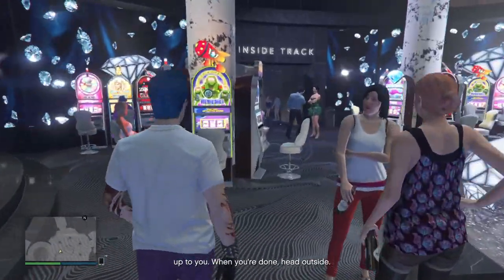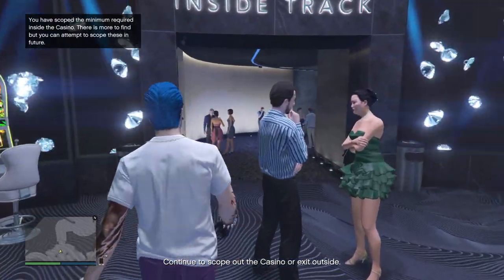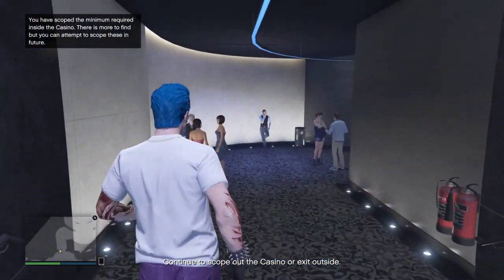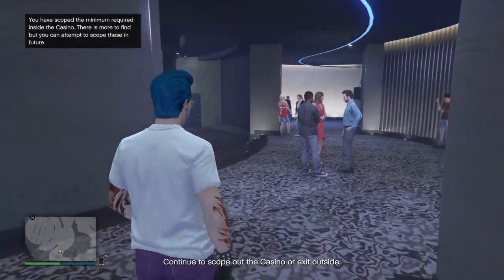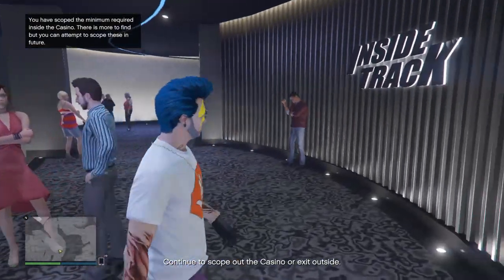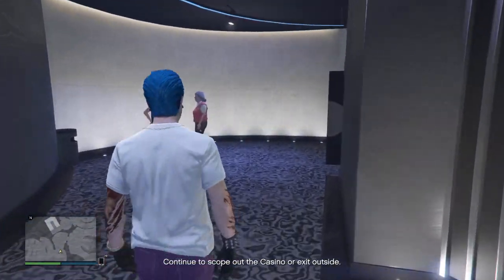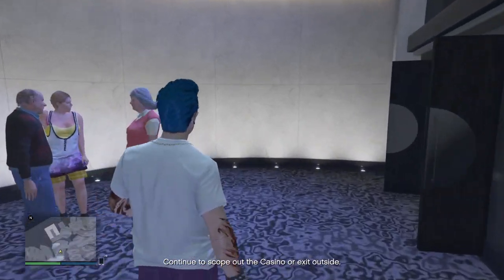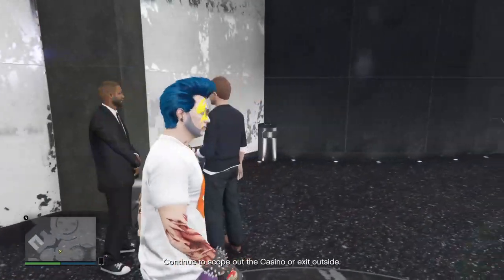I'm going to keep looking around. The next place you want to go is the management office. I'm not sure if you can get in if you don't own a penthouse - I own one so I can get in. A friend of mine tried to get in and she couldn't because she doesn't own a penthouse.